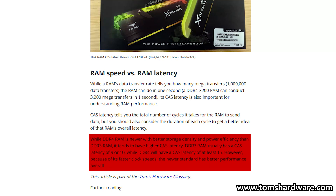DDR3 RAM usually has a CAS latency of 9 or 10, while DDR4 will have a CAS latency of at least 15. However, because of its faster clock speeds, the newer standard has better performance overall.